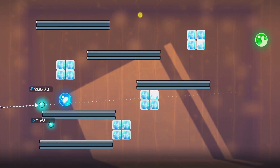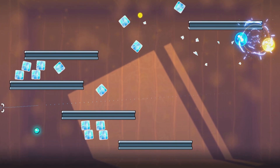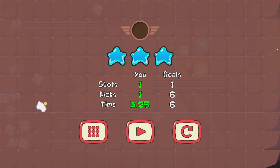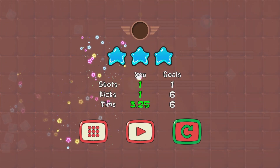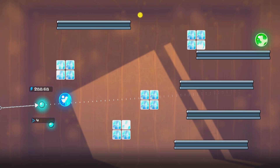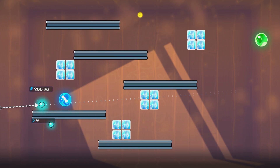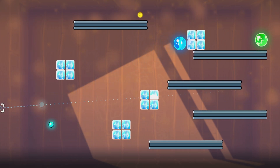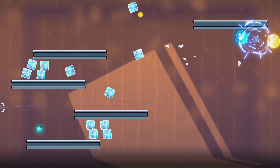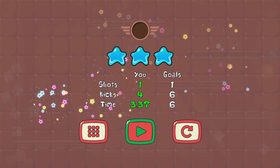Now for a bit of a tricky one but at the end there is an achievement so we're going to push on through. We need to time our shot so that the moving platform at the very top is as far left as it can go. Once there, let go of the shot and the ball will glide over to the right hand side. The moving platform should stop the ball from hitting the roof and guide it to the green ball. I'm going to complete it twice to prove it wasn't a fluke, and just like that we have our third achievement under our belt.